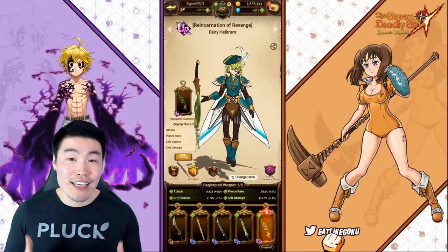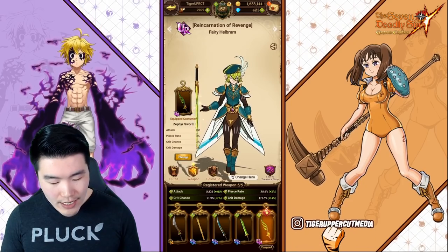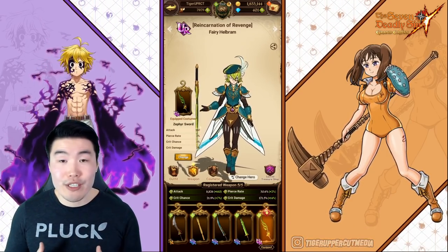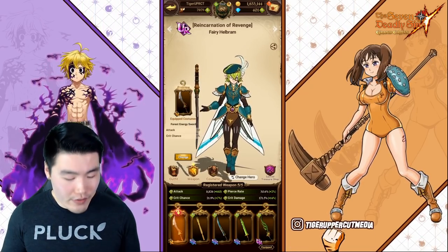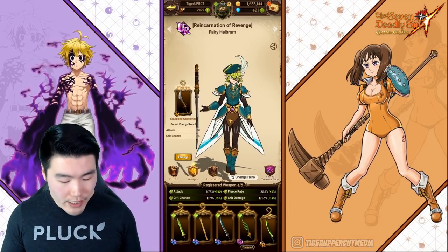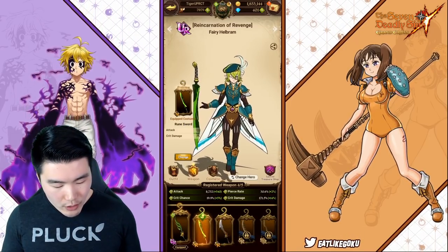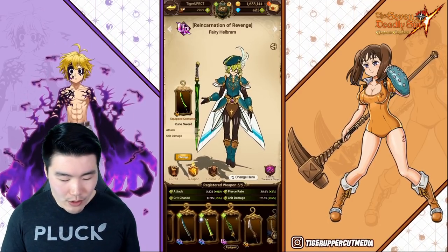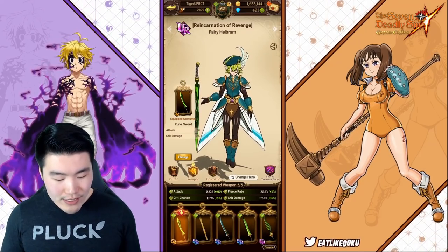Combined, they give 610 attack, 14% crit damage, 7% crit chance, and 2% crit rate. And of course, you have the option of registering other items. For example, if you don't like this weapon or don't like the stats it gives, you can click the red arrow here to de-register it, and then register something else by clicking that green up arrow — and that one is now registered, so you're getting the stats from that weapon instead of the one you just unregistered. And that's essentially how this system works.